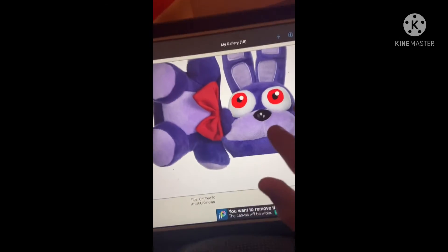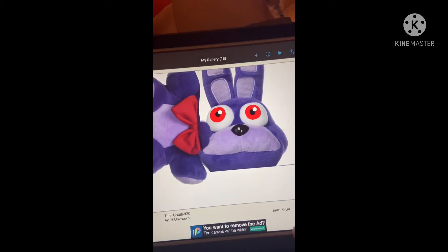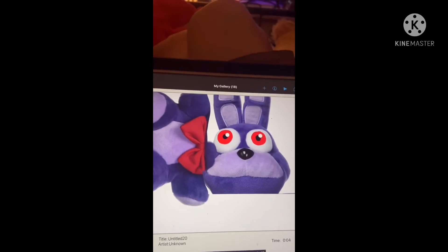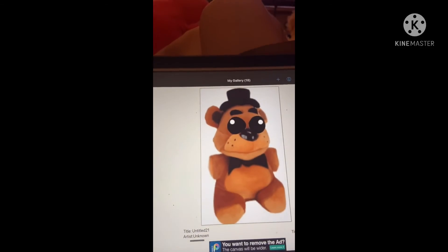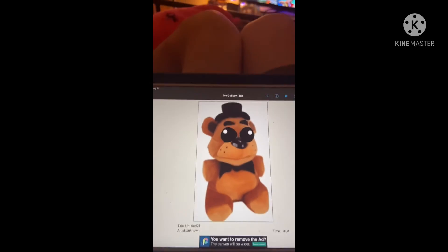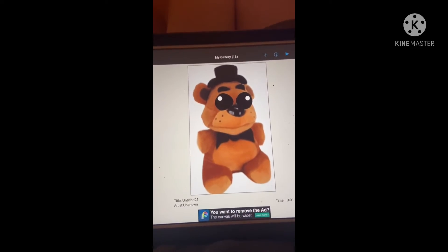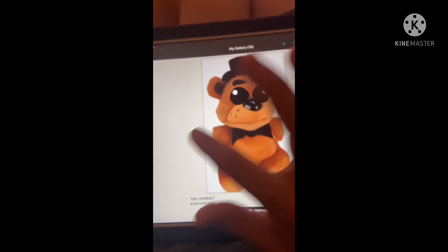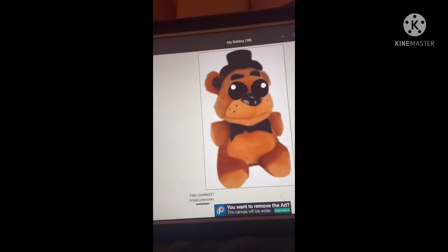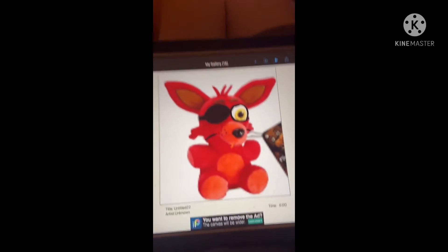I like to call this their 'flappy form.' Yeah, it's stupid but that's what I like to call it. Flappy Freddy — I got a Freddy plushie, made him fat, made his arms go outward animal-style, and then gave him the white eyes.